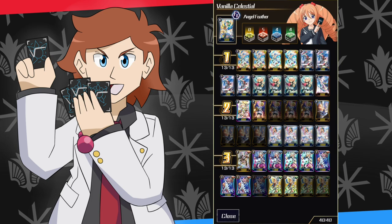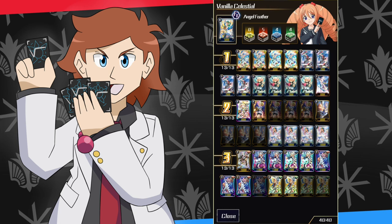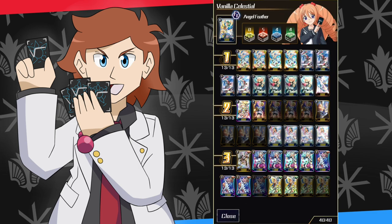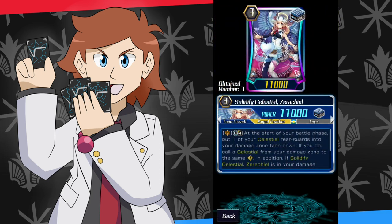A grade two doing 12k with no boost is really good. Then we go to Sariel — you can counter blast to put any card from your deck into your damage zone face down, then put a card from your damage zone into the drop zone. That's basically your No Seal with the added benefit of being a celestial. Then there's a vanilla 10k celestial — it's very versatile and there's not going to be a time in any game where you're not relieved to see it. And Hermeres allows you to put it into the damage zone after attacking to swap it out.